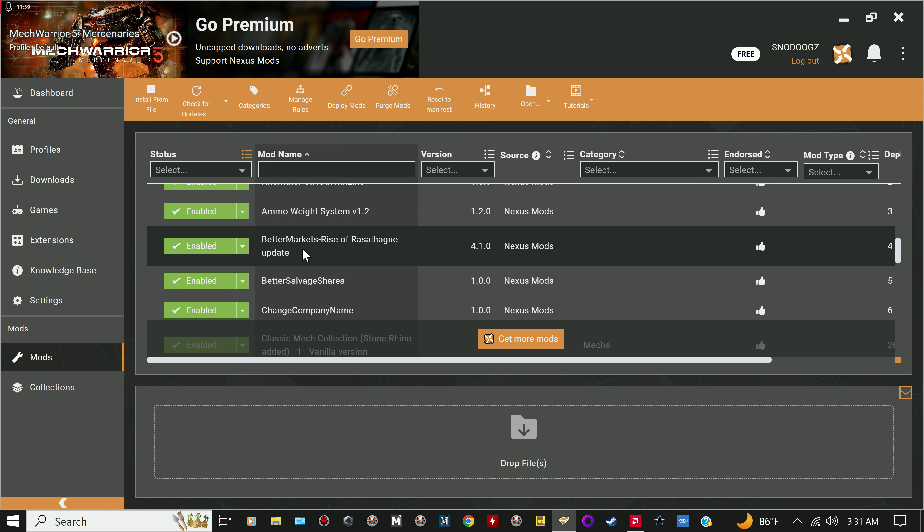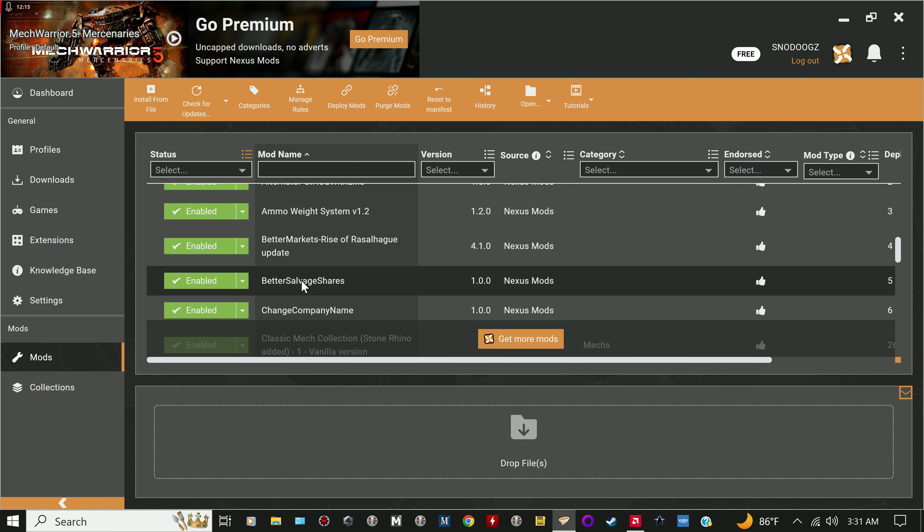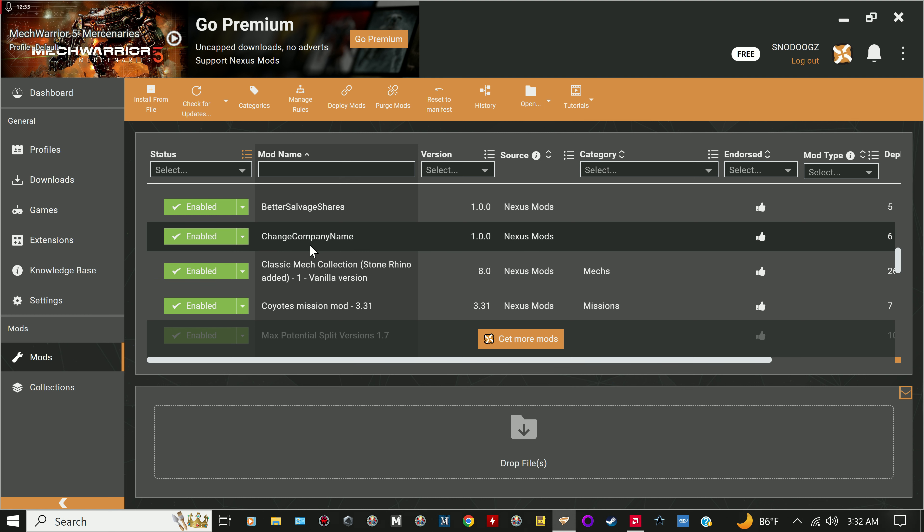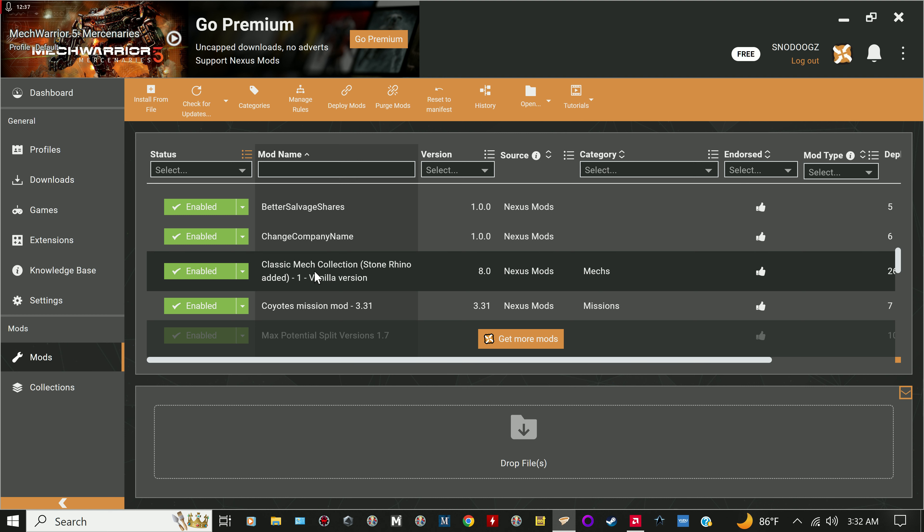Better Salvage Shares gives you better salvage shares — instead of getting three salvage points per reputation point, you get five. Change Company Name lets you change your company name mid-playthrough if you want. Classic Mech Collection is really really good — it has a lot of MechWarrior 4 and MechWarrior 2 mechs, probably a dozen, and they're surprisingly stout and take a lot to bring down.